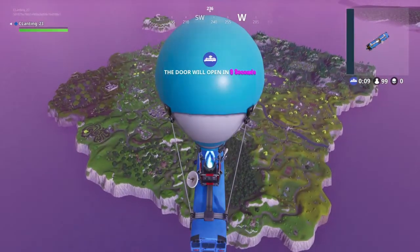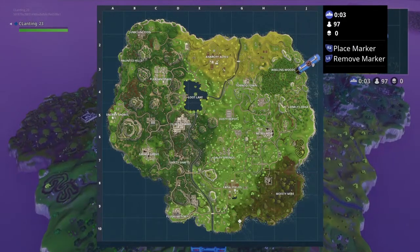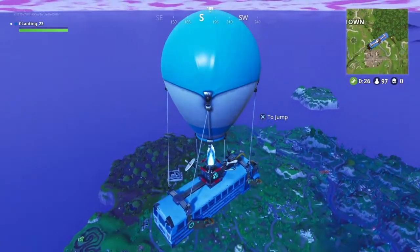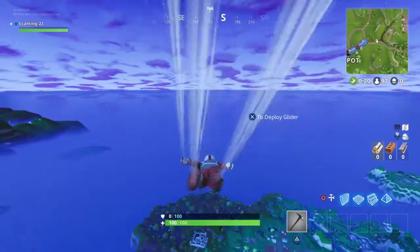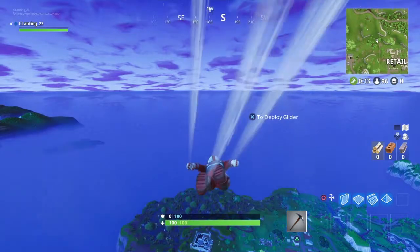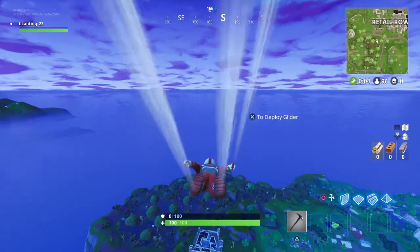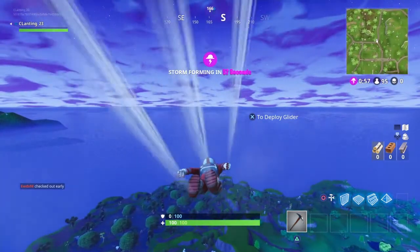The third location is the crab, and it is located right down here near Moisty Mire. You can see the crab off in the distance near coordinates 165. I'm going to jump right now — this is where it is located on the map, right down here. So the crab is located right over here near 165, up on that hill.